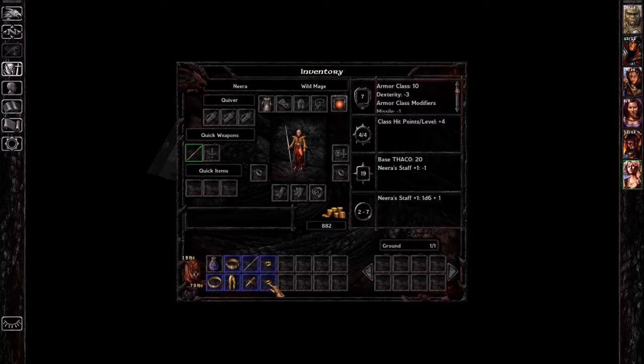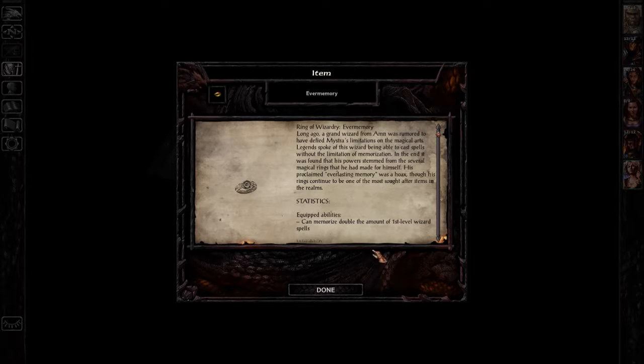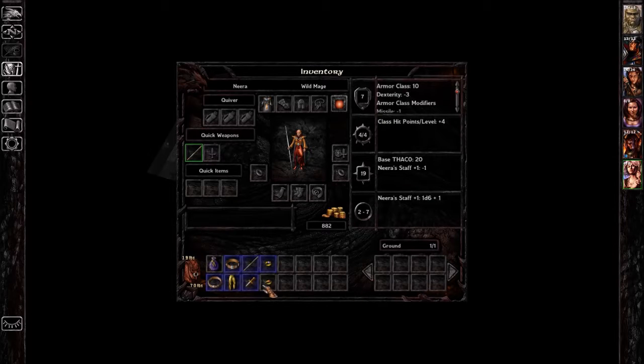One thing I want to do first is identify this ring. It's not just an extra first level spell — it's more OP than that. It doubles the amount of first level wizard spells. So if you have two first level wizard spell slots, now you've got four. If you've got four first level wizard spells, well now you've got eight. So pretty OP for mages. We're going to give that to Neera.